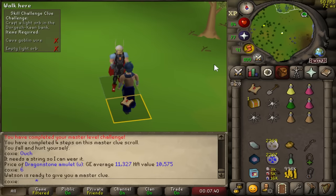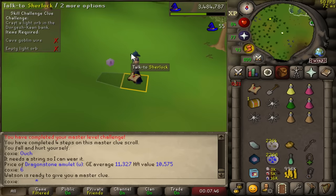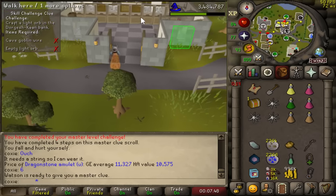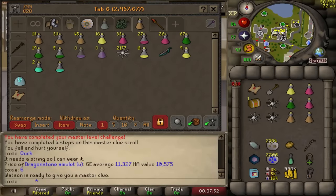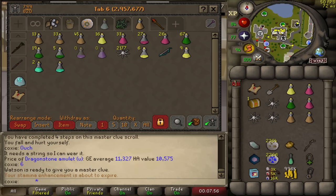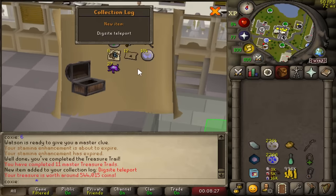What is our luck today? Two crafting requirements. We get hit with the 80 crafting requirement, and now we get hit with a Dorgesh-Kaan light orb - this is 87 crafting. Well, let's open this casket and we will get to this clue later. That is a lot of crafting we got to do. We'll take it - it's better than average.